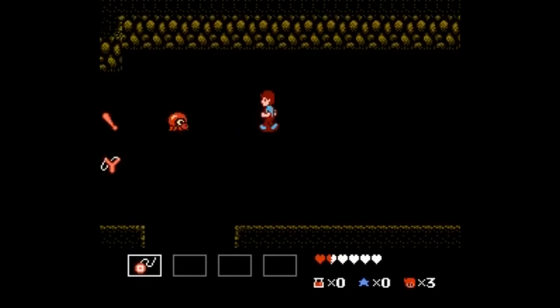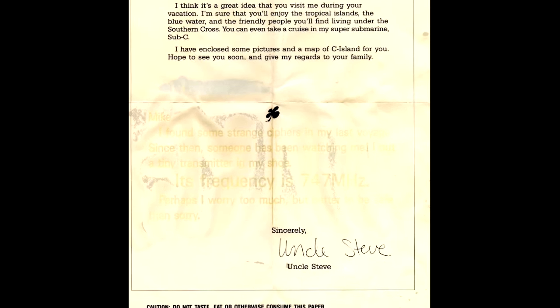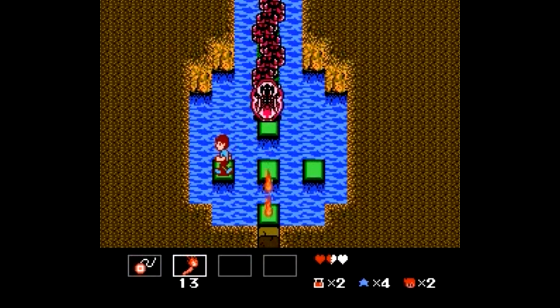StarTropics does have one notable unique puzzle, however, where the game instructs you to take a flyer that came packaged with the game and soak it in water to reveal a code. Now that's cool. However, I can't imagine how mad I'd be if I rented this game and got that far and wasn't able to do that.